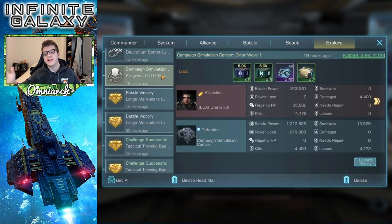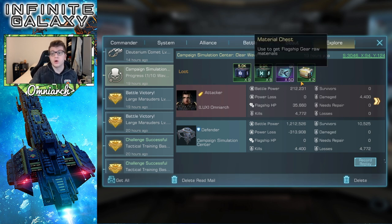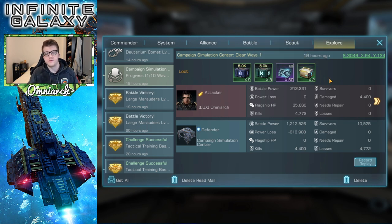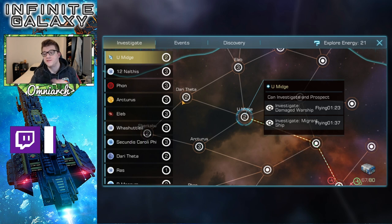Another part of your dailies is defeating the campaign simulation center. This gives you really nice rewards — not only federation credits but also material chests. Doing this as part of your dailies accomplishes your daily goals while also getting materials, so make sure you defeat the campaign simulation center every single day.